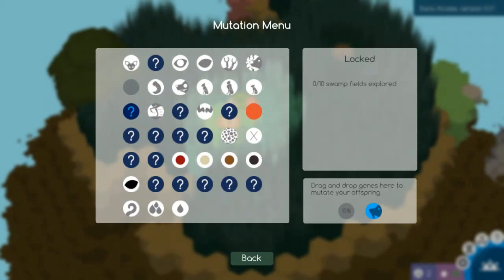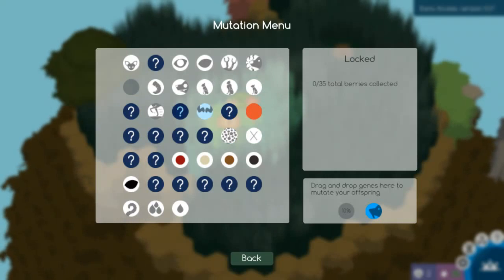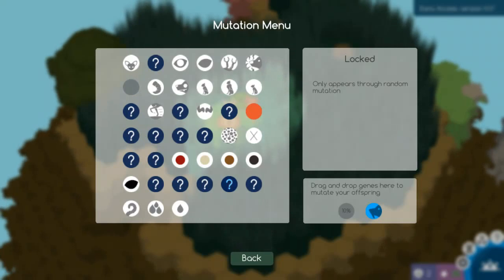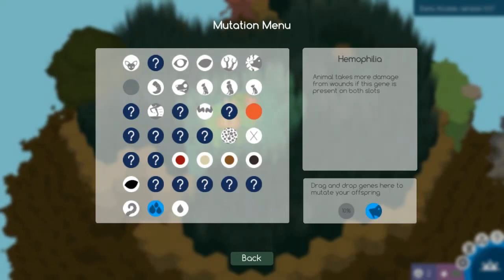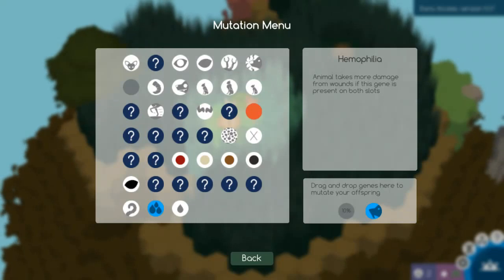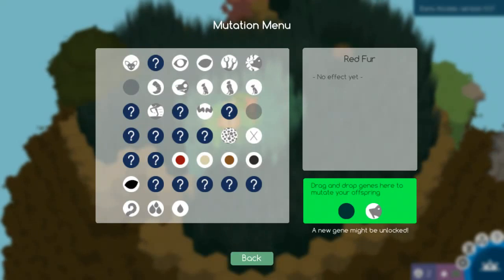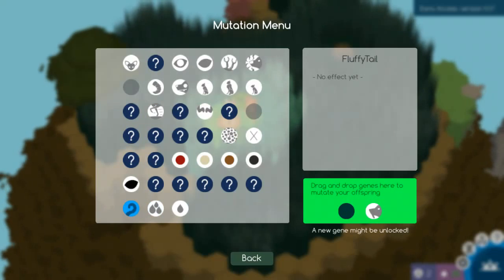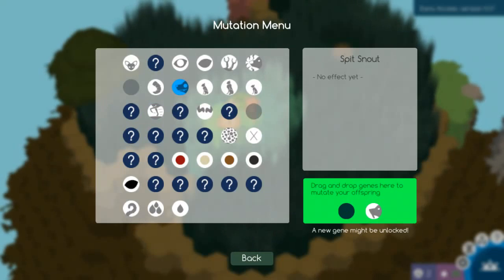I always want poison fangs for fighting purposes. The blood clotting genes, or lack thereof, are the only two new genes it looks like. Does the fluffy tail do anything? No, this has no effect yet. What about spitsnat? No effect either, but it's gonna have an effect eventually.